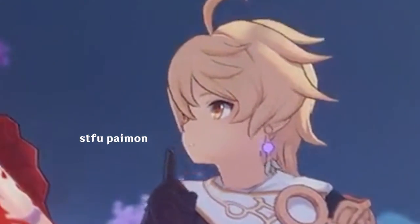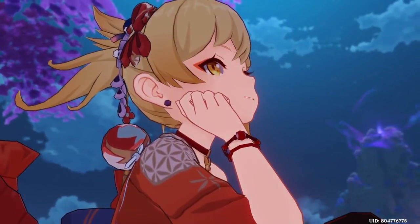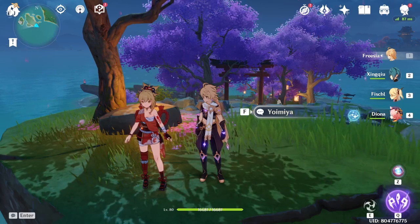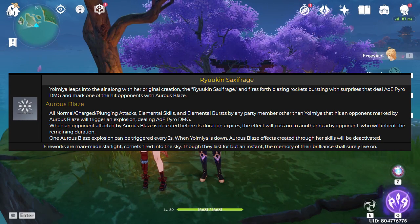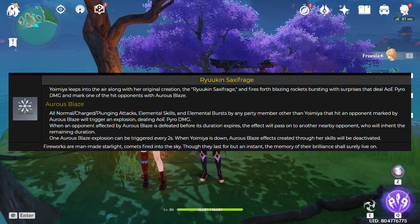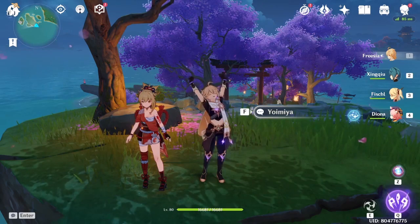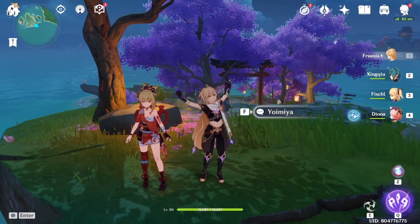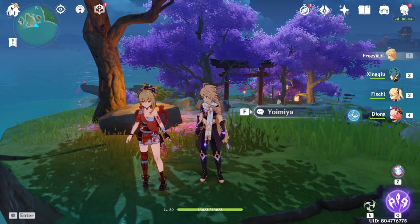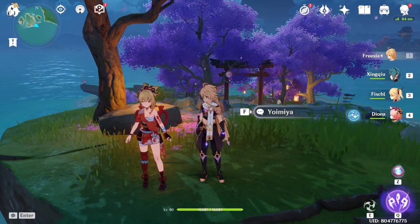From the playtest, Yoimiya is pretty cracked. Off-field supports can trigger her Aurous Blaze passive from her burst. Xingqiu, Fischl, and Electro MC can all proc this — the explosion triggers every two seconds for 10 seconds. If you're using Xingqiu, Fischl, or Electro MC who can constantly proc this passive, you're getting constant reactions — overload, vaporize, whatever.